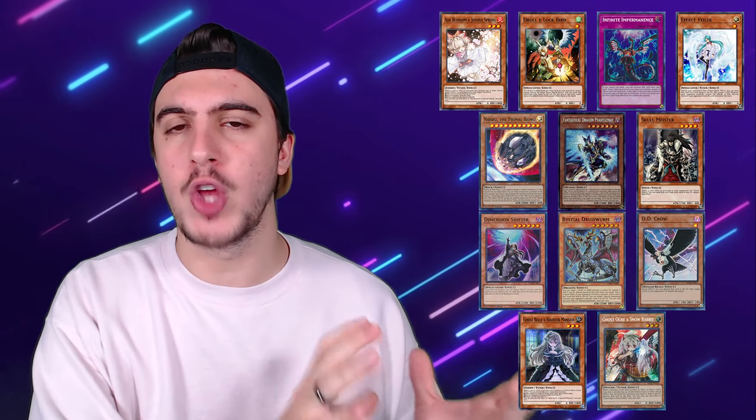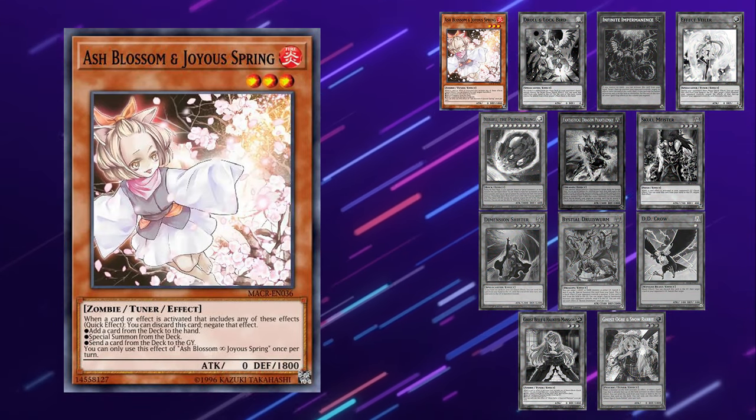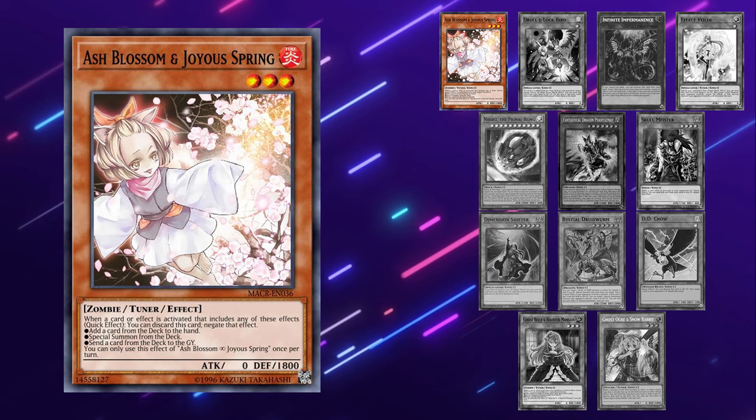It's such an imposing board, and honestly the best way around it is going to be to use hand traps to prevent them from getting this far. Starting off with Ash Blossom — Ash is a great card, it can stop so much in the Manadium deck. The problem is you really want to save it for the right time.